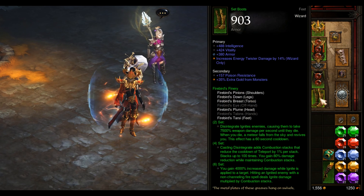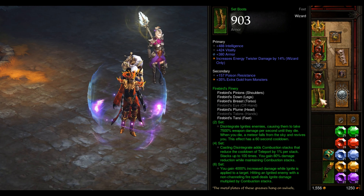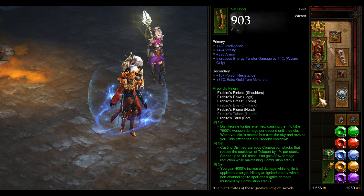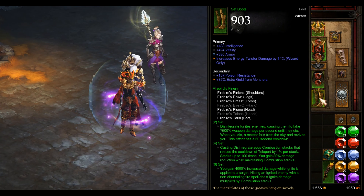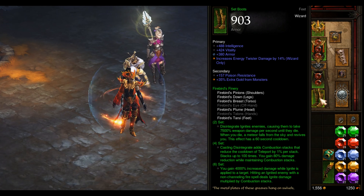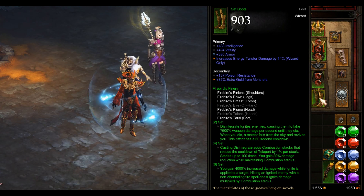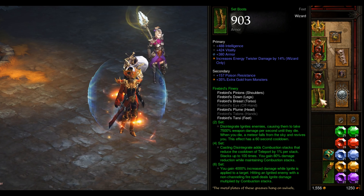The set bonus now reads as the following. The two-piece bonus: Disintegrate ignites enemies, causing them to take 7,500% weapon damage per second until they die. When you die, a meteor falls from the sky and revives you — this effect has a 60 second cooldown. So the two-piece bonus has a massive damage bonus, plus a built-in cheat death. The four-piece set: Casting Disintegrate adds a combustion stack that reduces the cooldown of your teleport by 1% per stack. This stacks up to 100 times. You gain 80% cooldown reduction while you maintain combustion stacks — so whether you have 100 combustion stacks or just 1, you get 80% damage reduction.